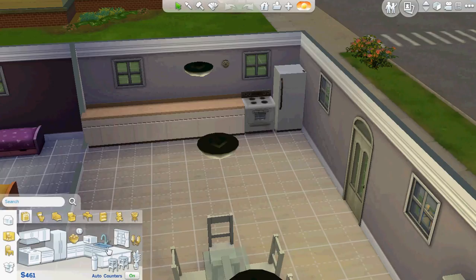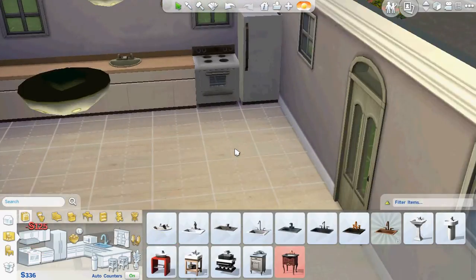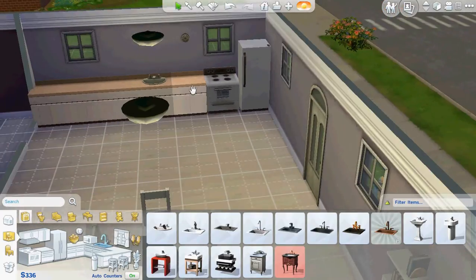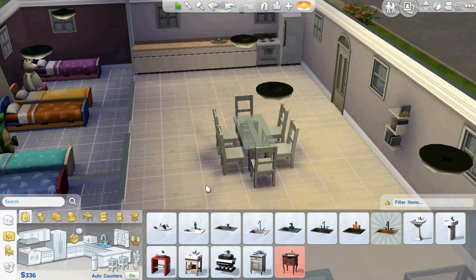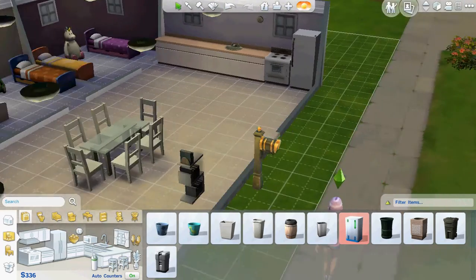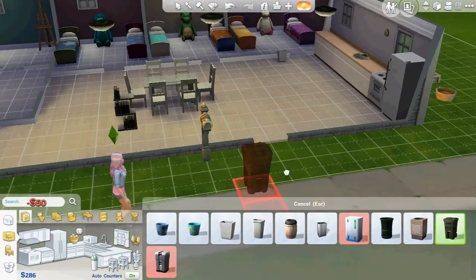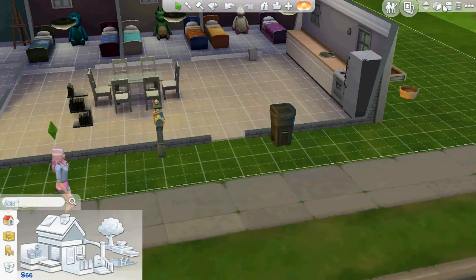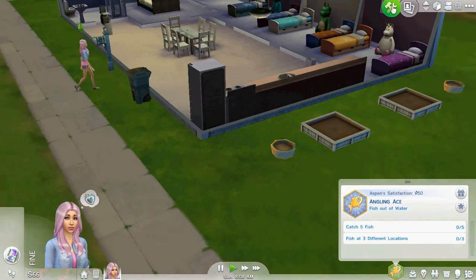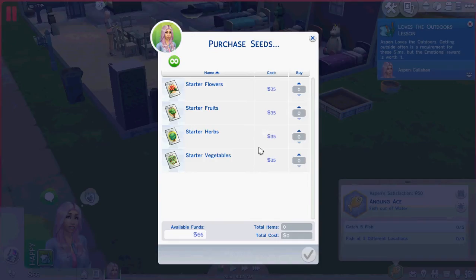I don't like building in the Sims - I know the Sims 4 was supposed to make it a lot easier but I still don't like it. I have enough to buy one thing of starting stuff, so I'm gonna have her purchase some seeds - not flowers. We need to get something we can eat, so let's get vegetables.